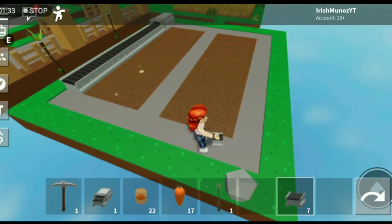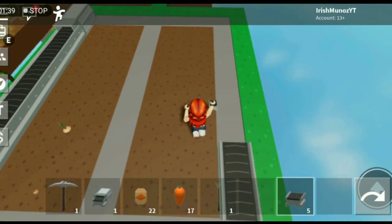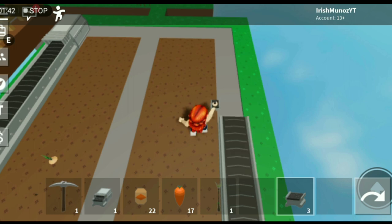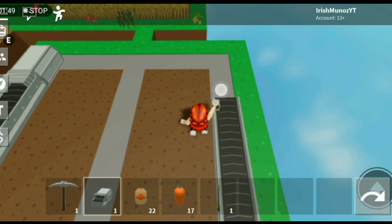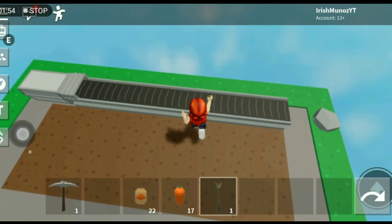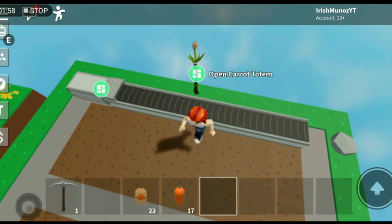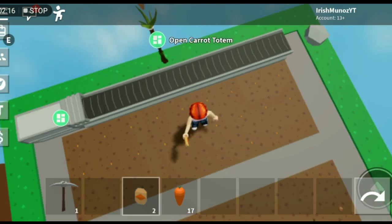First things first, place your conveyor belt. And then place your industrial chest at the end of it. Place your carrot totem in the middle, or if you have a lot, you can place it anywhere. And lastly, place your seeds so that the carrot totem will replant it.